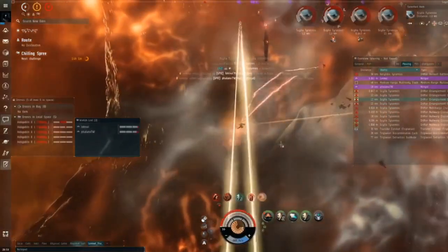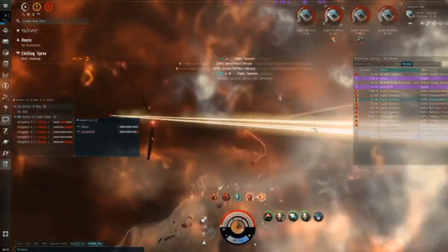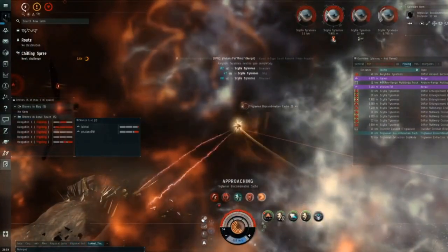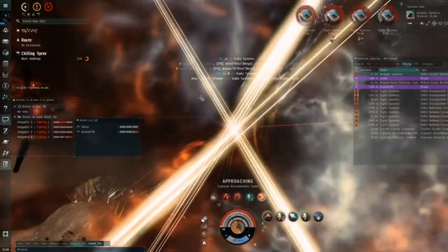We're going to grab the loot before we get to the Kryptus while we're killing the psyllas. The purpose is so we can go straight back to the gate after the Kryptus is dead, without having to fly past it, grab loot, and then head back again. That shaves off a good 20-30 seconds and speeds up the room.